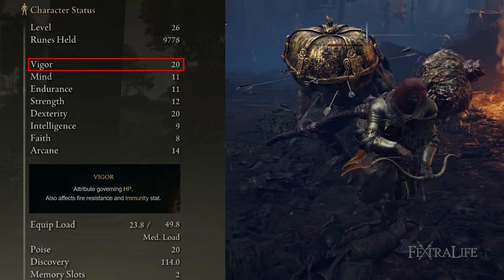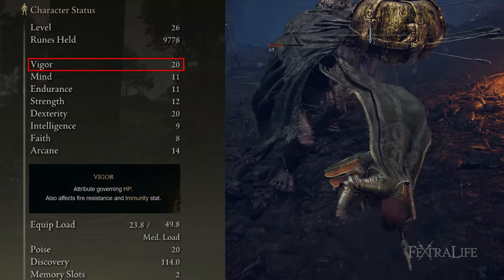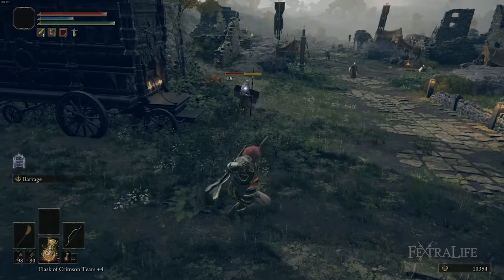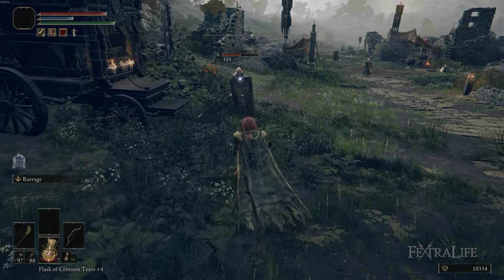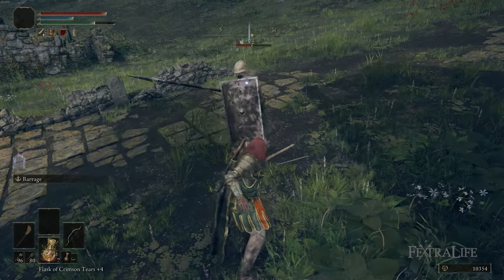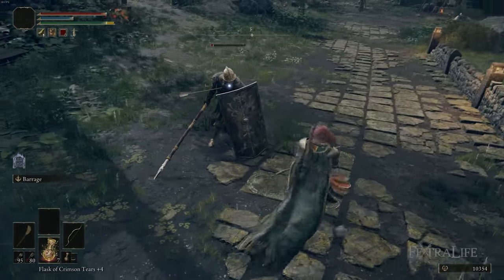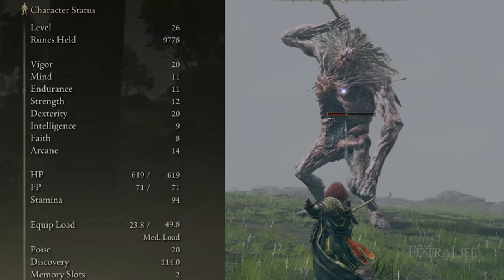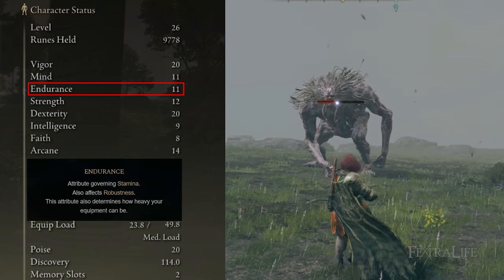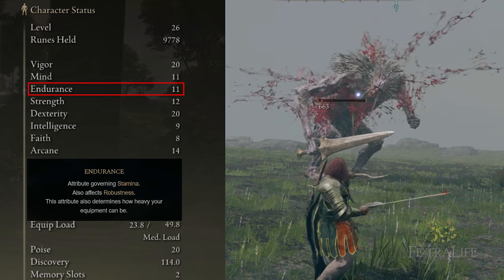Once your vigor is up, you can start to increase dexterity. It'll do a little bit more damage and help you meet requirements for future bows. I do want to mention that this build is a stamina hog because you're constantly rolling, jumping, and shooting — all of which consume stamina. It would seem like endurance is a good choice, but you get very little stamina for the points you put into it. You get much better equip load than stamina out of endurance, so it's not something you should prioritize early on.